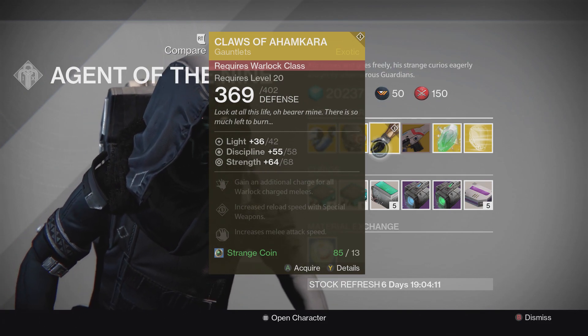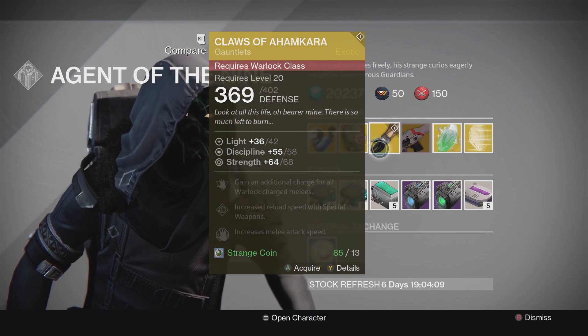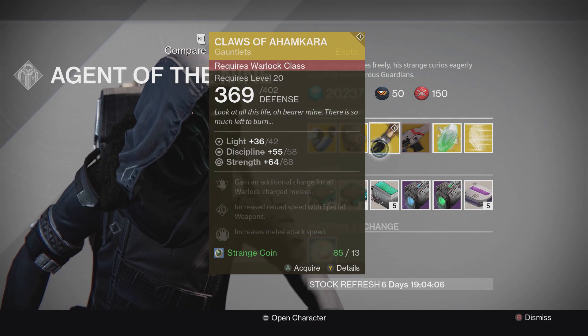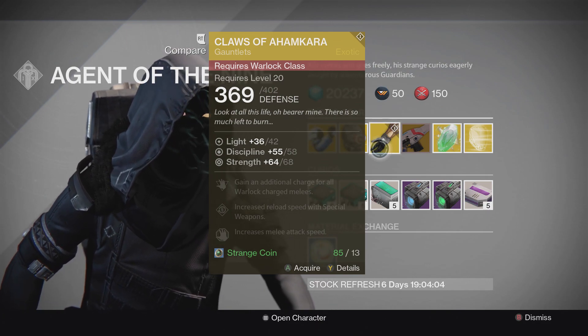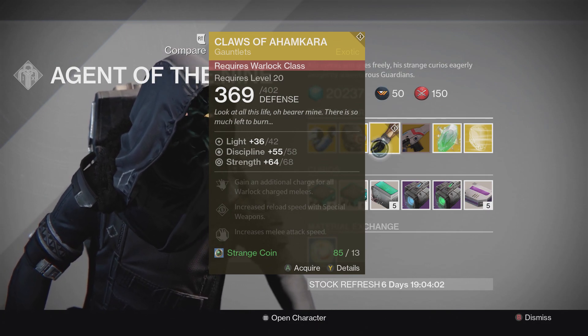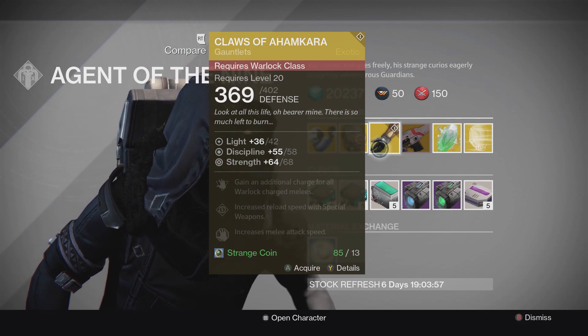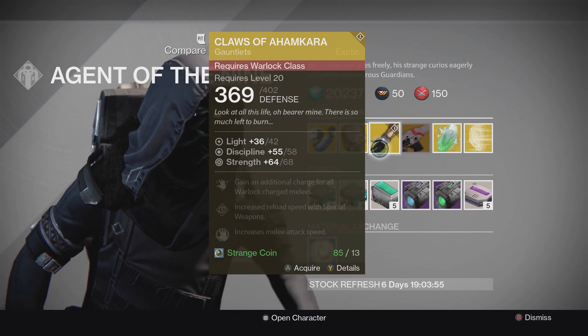Then we have the Claws of Ahamkara — I can never say that word but that's okay. It has a Discipline roll of 58 and Strength of 68, with perks: gain an additional charge for all Warlock charged melees, increased reload speed with special weapons, and increased melee attack speed.